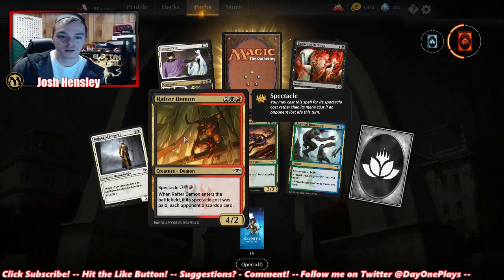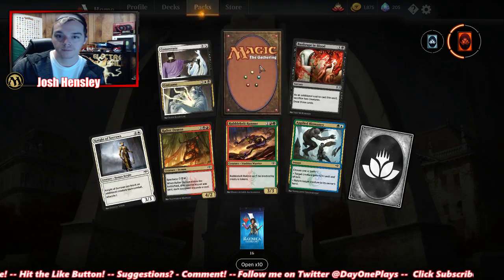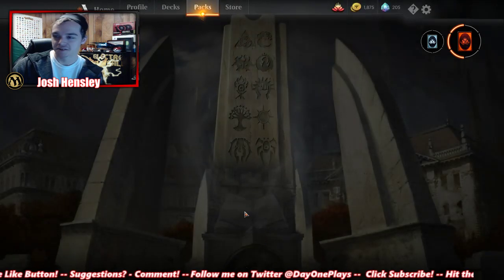Can't be blocked by tokens. A Nair Rafter Demon. Bankrupt in Blood again. Bedeck and Bedazzle — meh.